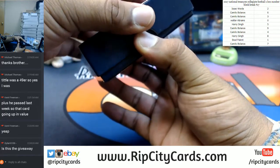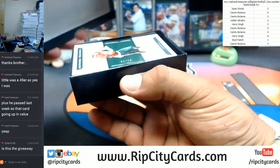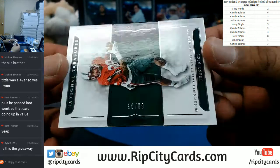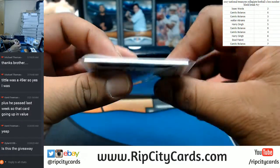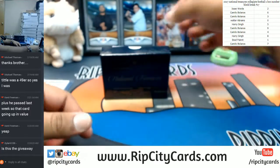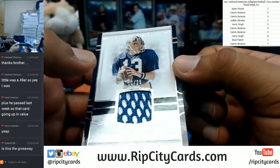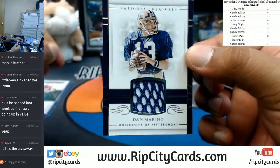I still got this break to do and I also have Phoenix football to do as well. This one goes to the eighth spot — numbered 58 of 99 — Jerry Rice. Dan Marino from the University of Pittsburgh, numbered 10 of 25 with the relic. Looking at the second number on the left side of the serial number, that goes to the zero spot. Dan Marino relic. Nice.